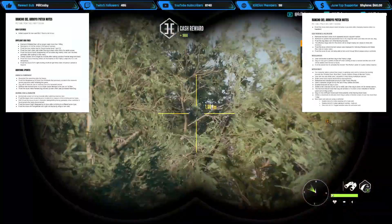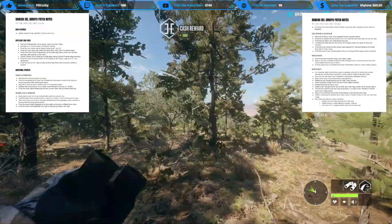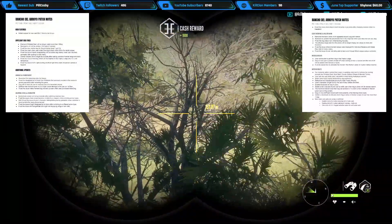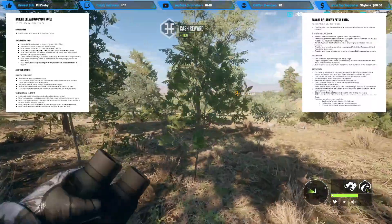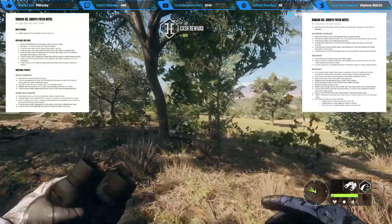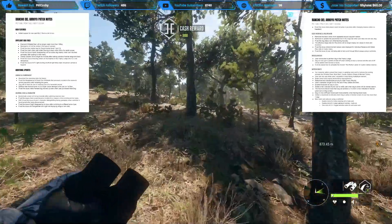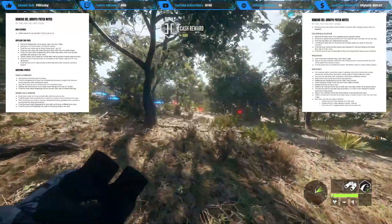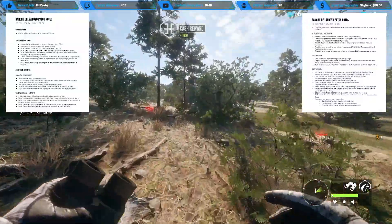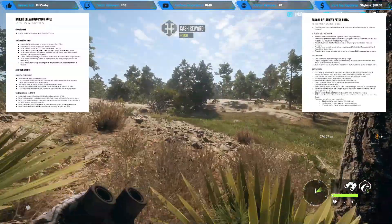Enabled footprints for dog in snow - awesome, super cool. Added a new carcass found icon to notify user when dog is done with its harvest search. The maximum tracker level that dog can achieve is 15, which is now indicated in the tracker level icon on the dog screen - so dogs will max out the way they're supposed to at level 15. Dog will now sniff each blood spot more evidently while tracking blood clues. Added a checkmark to indicate which dog is active in kennel screen if user has more than one dog.